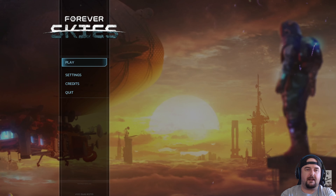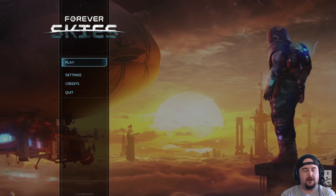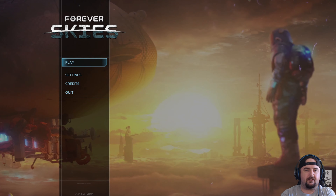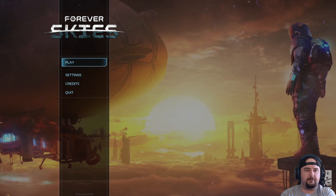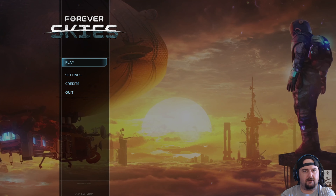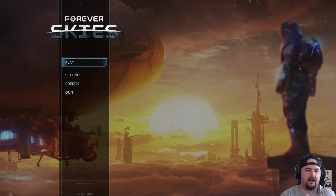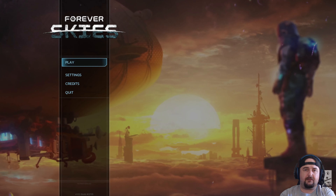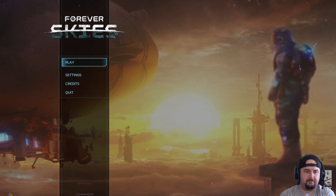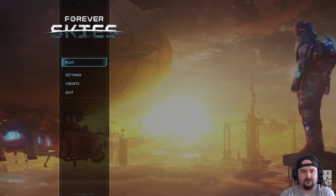Hey guys, welcome back to Zendor's Gaming Hub, my name's Zen. Today I'm playing Forever Skies, published and developed by Far From Home Games — they're responsible for games like Green Hell. It's basically a single-player FPS adventure with base building and crafting elements, mainly crafting. It's like an airship survival game where you survive a post-apocalyptic world. It caught my eye and I just wanted to check it out and give you guys some gameplay and my overall first impressions.